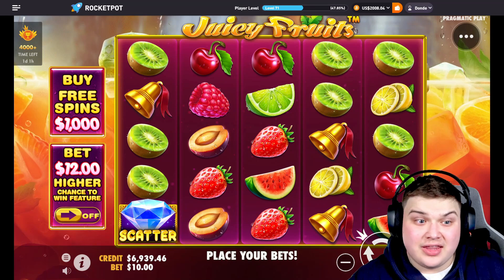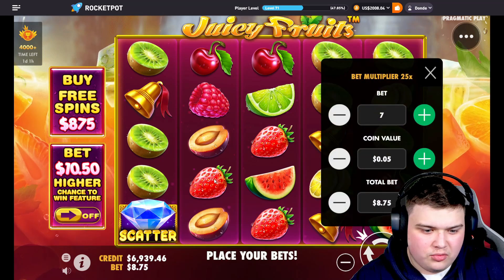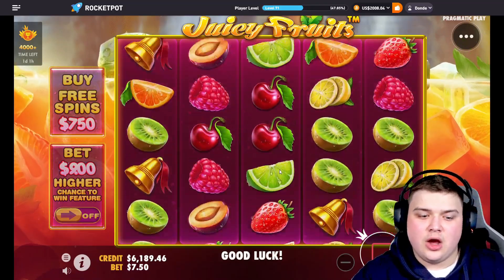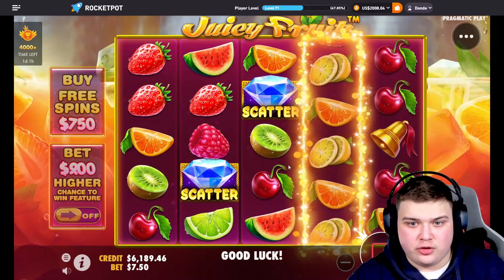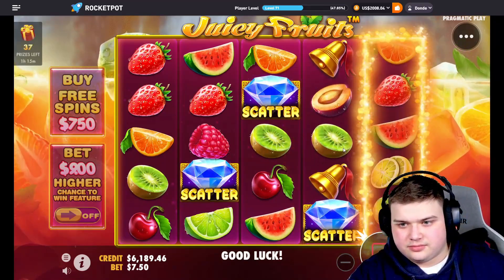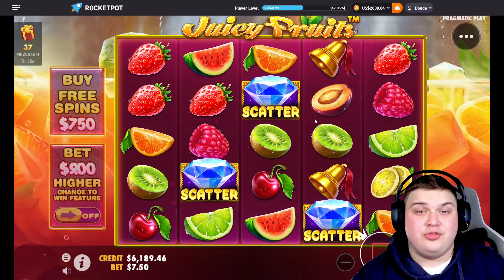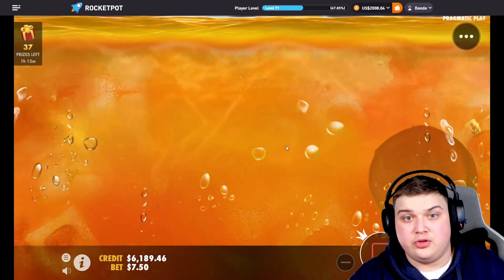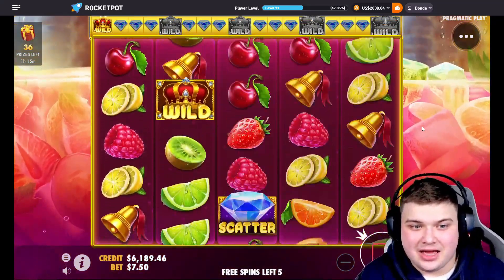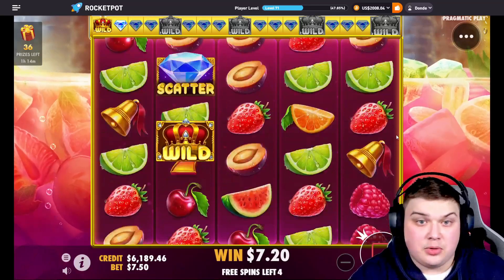Today we're going to be taking it to Juicy Fruits. We're going to start a little bit small — $750 — only because this game is ultra volatile, it loves the 10x, so we can't just be doing crazy buys. Hopefully if we do profit on the first few, we'll increase. We just need to get lucky and get one of those huge wilds towards the end of the bonus.